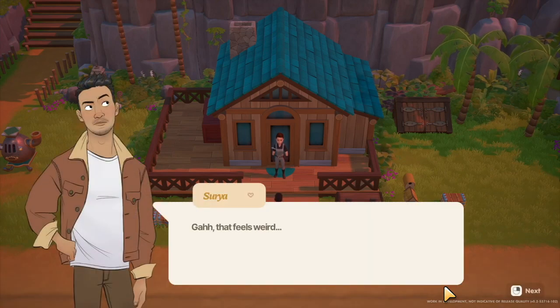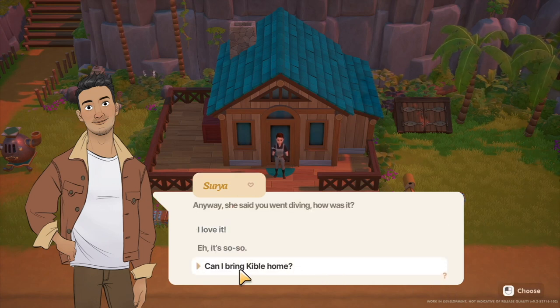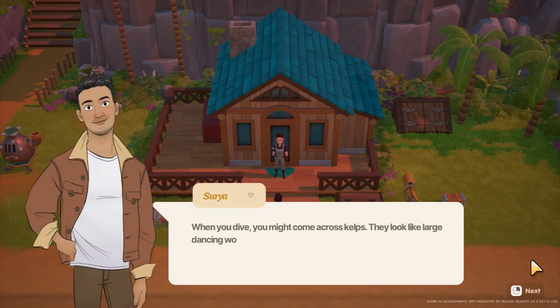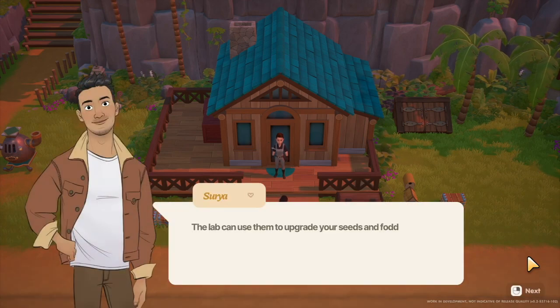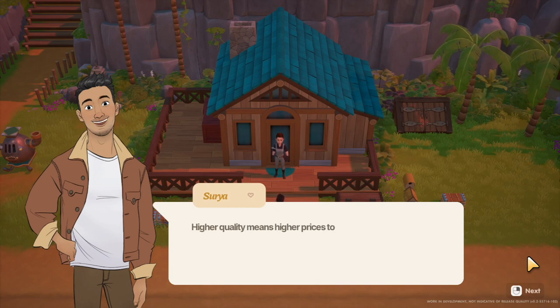I heard from Ling — well, she insisted I call her that. She said you went diving. How was it? Can I bring Kibble home? He was the cutest. Anyway, when you dive you might come across kelps — large dancing worms on the seabed. There are wide varieties of kelps, each with its own characteristics. The one you'll probably encounter now is bronze kelp, which looks brownish. The lab can use them to upgrade your seeds and fodder, increasing quality of crops and animal products — higher quality means higher prices.